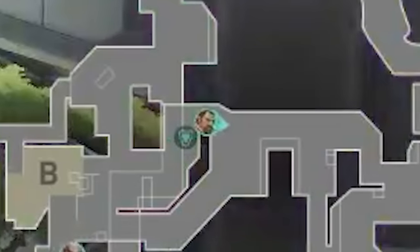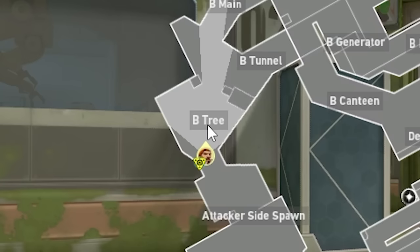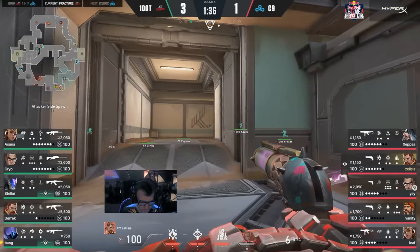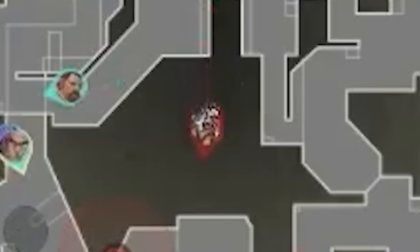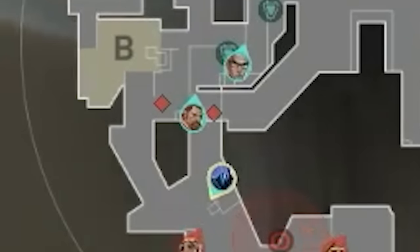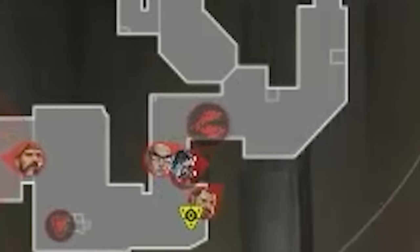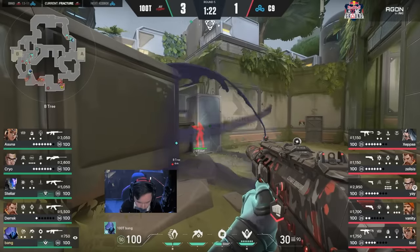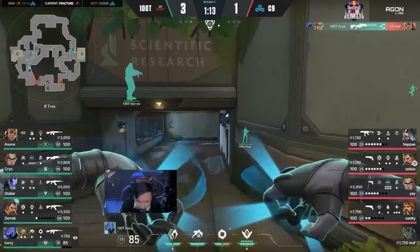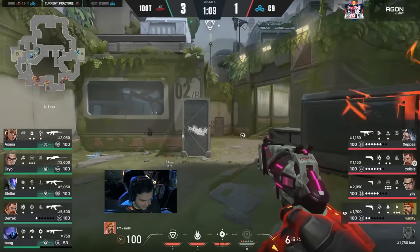On B, Derek stuns arcade — faking arcade aggression when the actual play is B main. 100 Thieves smoke off a tree near B main then silently walk up. On the A side, Zeppa Fade Eyes Dish — instantly broken by Asuna. Stellar KO knives A main; Cloud9 dodges, but that was never the plan. Stellar wanted to show presence A main before doubling up Dish with Asuna. Cloud9's north side players take the rope to regroup south. 100 Thieves are aggressively positioned in B main — Bang playing close, Cryo in sewers with his op, Derek on site with his breach tool. Cloud9 prowler up to clear close angles. When the tree smoke fades, Cryo takes down Leaf. Cloud9 tries to rotate to help, but 100 Thieves have already vanished. Bang Omens out to reposition on site.